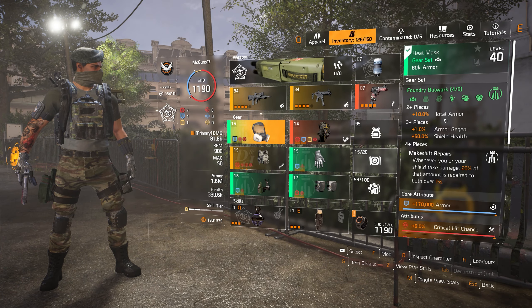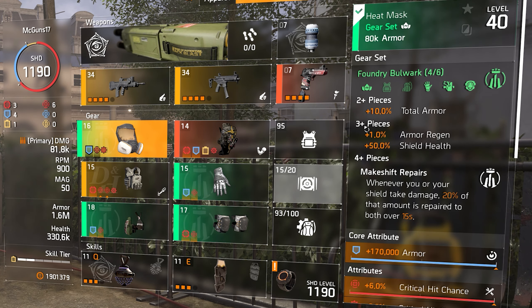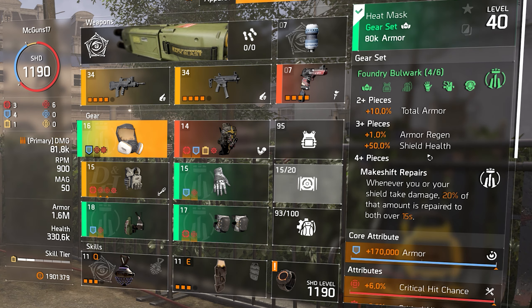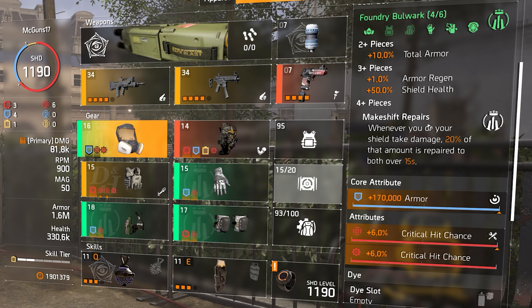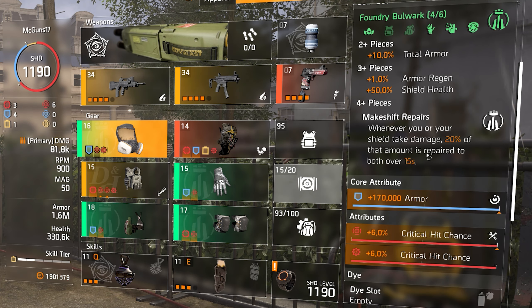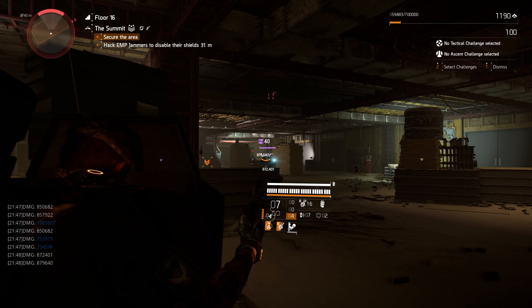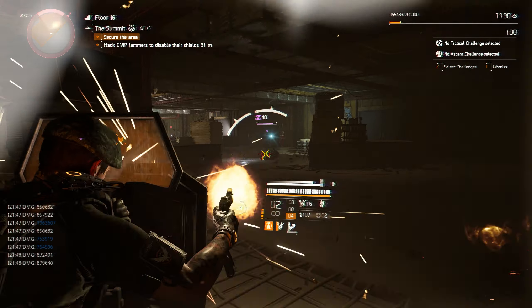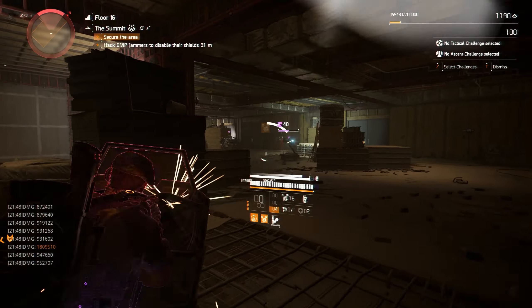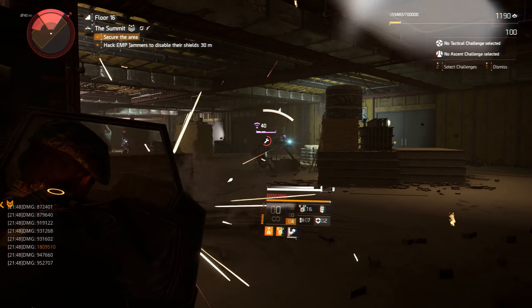Now let's talk about the gear set itself. By equipping two pieces you get 10% total armor. By equipping three pieces you get 1% armor regen and 50% shield health, which is really handy for this build. The four-piece gives you Makeshift Repair — whenever you or your shield take damage, 20% of that amount is repaired to both over 15 seconds. That's how we get more armor regeneration for ourselves and also for the shield.